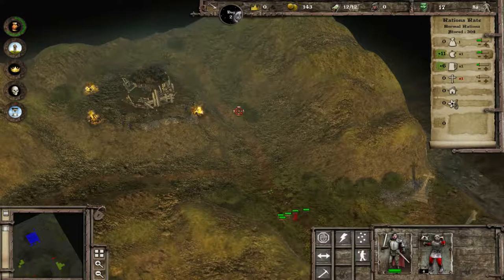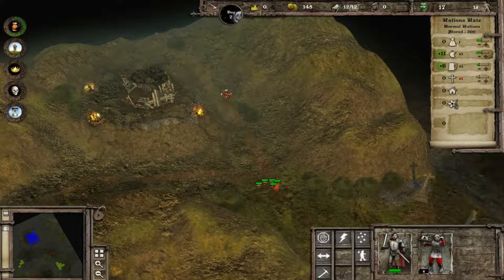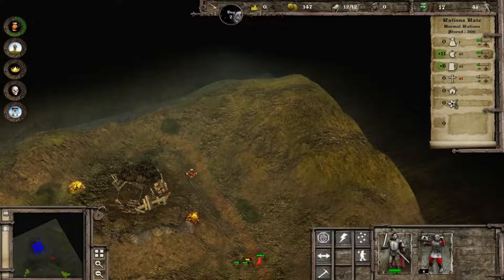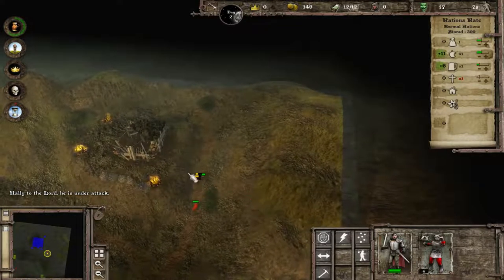Once we get these close enough, we're keeping them with our Lord at the moment so they can take some of the archery damage. Here we go! Once we get so close, we will attack here. Rally to the Lord - he is under attack! Now what we need to do is take out these bandits as quick as we can. We must protect the four pilgrims.